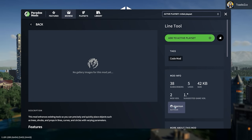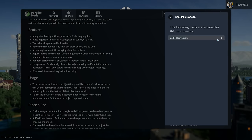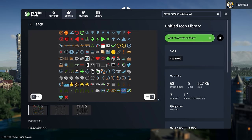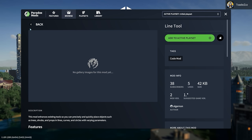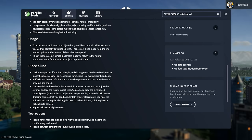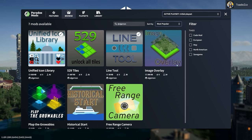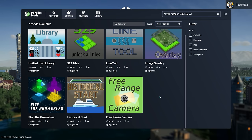This one by Algernon is the Line Tool. It has a required mod, which is great — I can go to that required mod, add it, and when I press back it brings me back to the Line Tool. Everything's written down as far as how you can do stuff. If I click on Algernon, I can see a bunch of other mods they've done, which is rad. I'm a huge fan, to be honest.